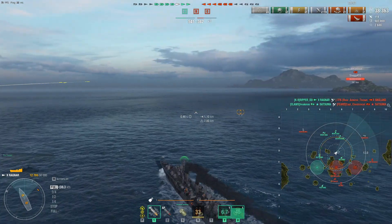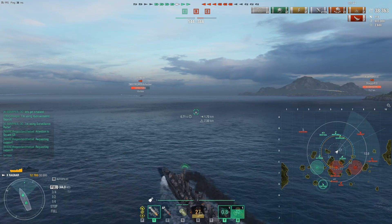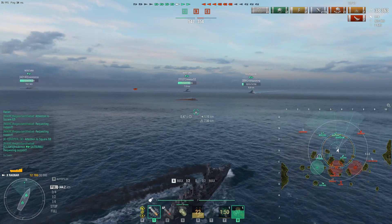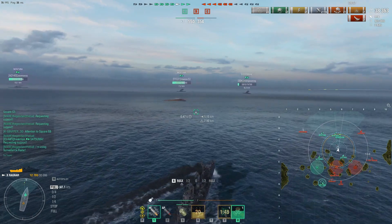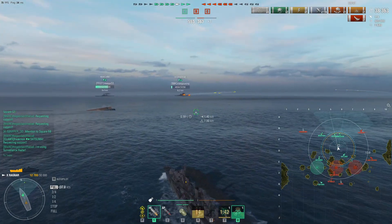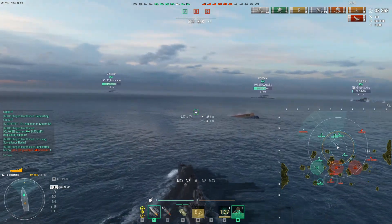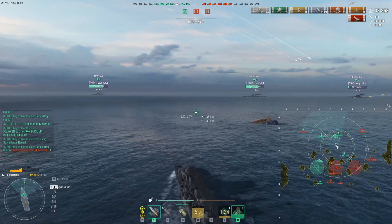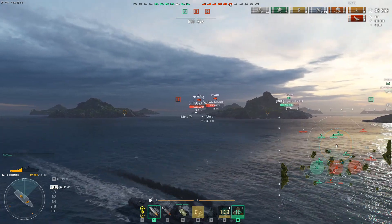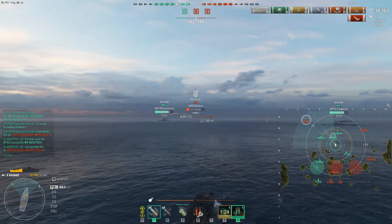I elect not to fire at Bravo cap right now — too many ships there looking at me, no cover, battleships in the back, and two destroyers lurking. Another tactic: keep the element of surprise. If an enemy destroyer isn't paying attention, he won't know where you are, giving you the advantage to sneak up on him. My radar is cooling down at 1:42. I've used one radar charge and now I need to plan: use the last radar charge to spot the Harugumo in the northwest.